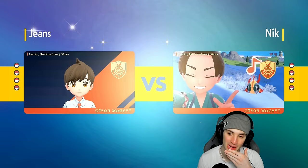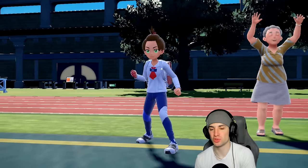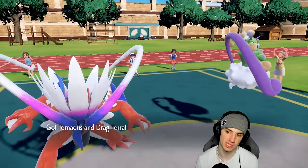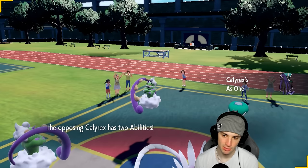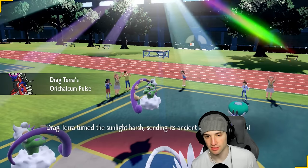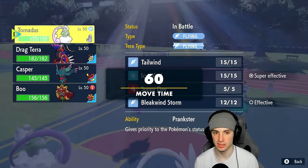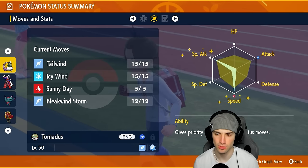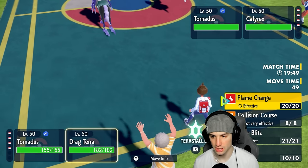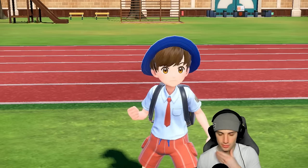They end up going Calyrex and Tornadus. From here they could go Rain Dance. I definitely want to set up Tailwind. Do we believe my Tornadus is faster than theirs? I would love to — actually I don't have Taunt, never mind. We do have Icy Wind, which is good. I'm going to set up Tailwind and Protect Koraidon. Probably should have gone for Icy Wind first instead of Tailwind.